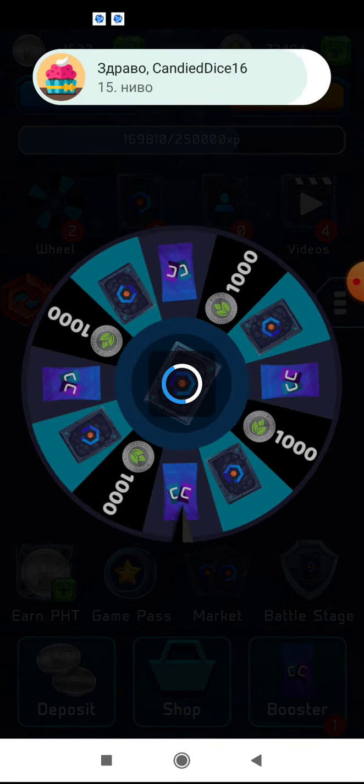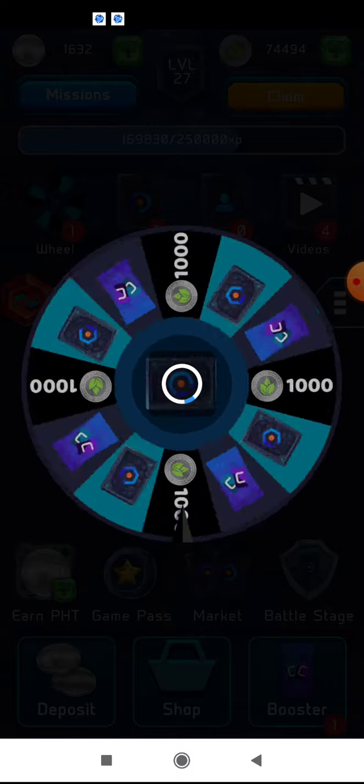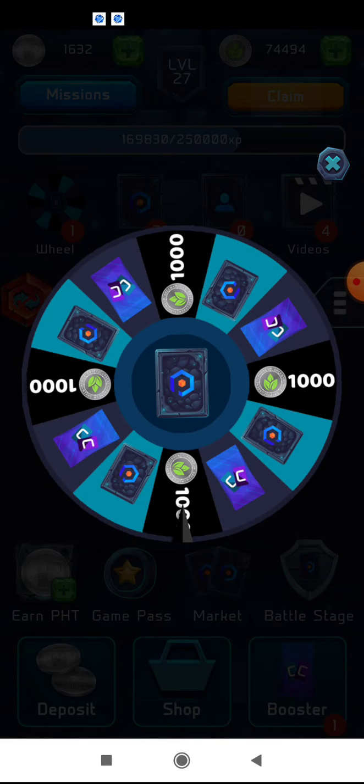In spinning wheels you can get booster packs. I get one booster now, and then you get 1000 Phonel Greens, which is not bad, and I have one ordinary card to get.